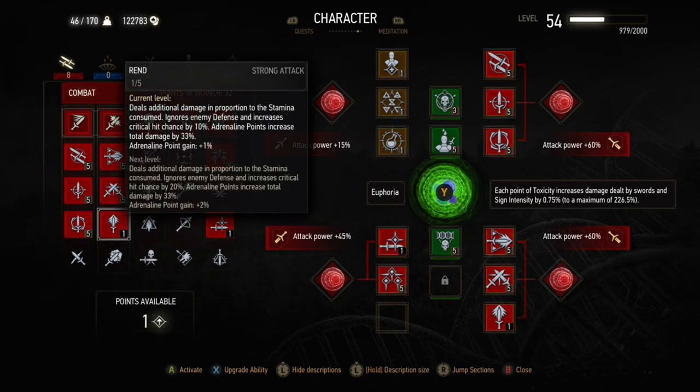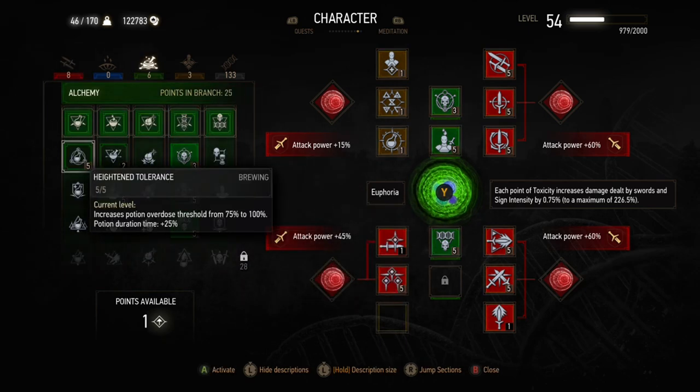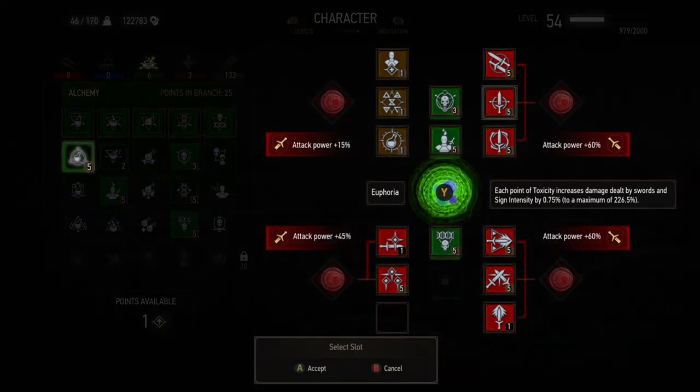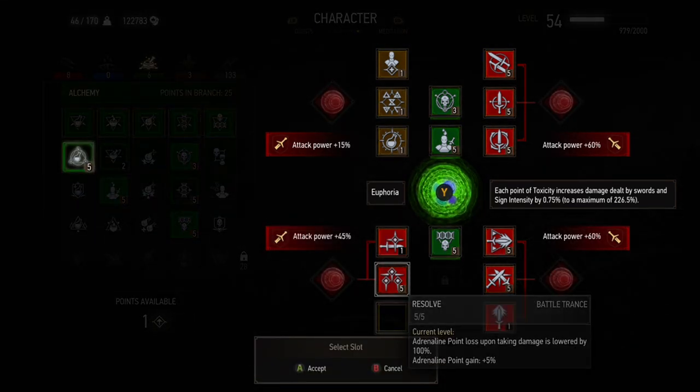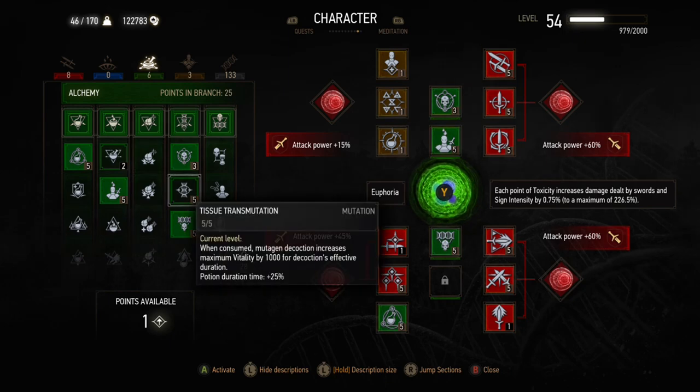This is the three-slot version, where three strength and synapses slots are unlocked by having eight mutations. Because they take up a lot of ability points, it leaves fewer points to put into the actual abilities themselves. So we don't have killing spree, because we don't have enough points for fixative to unlock killing spree, and we don't have enough points for killing spree itself.